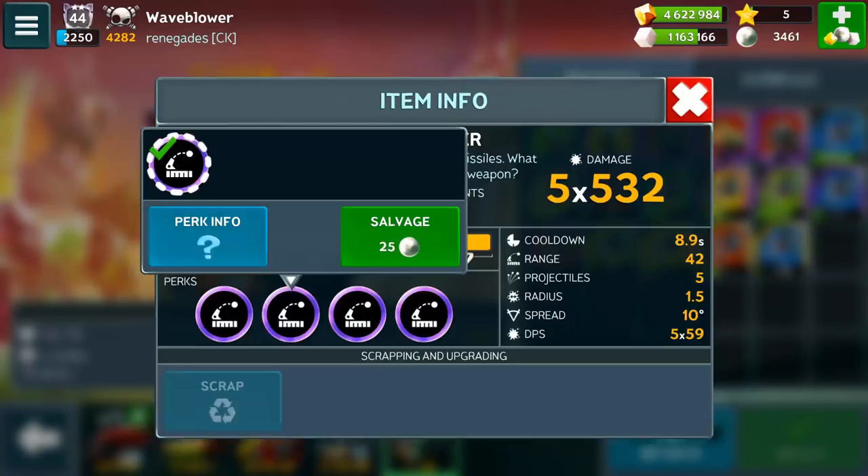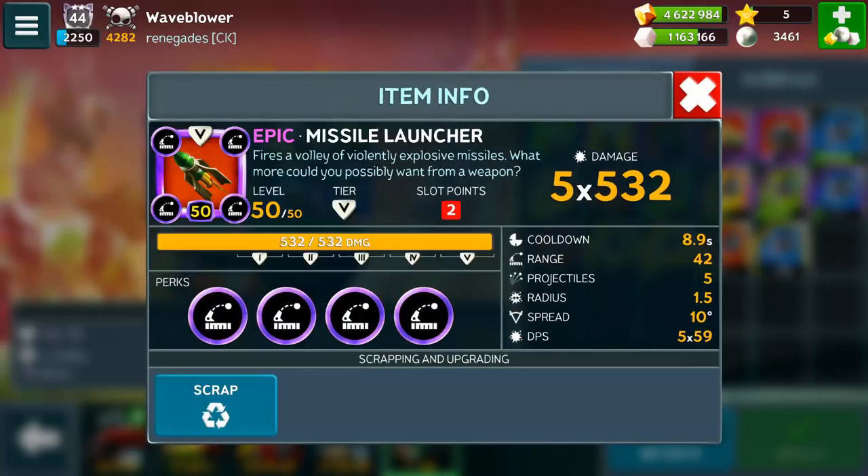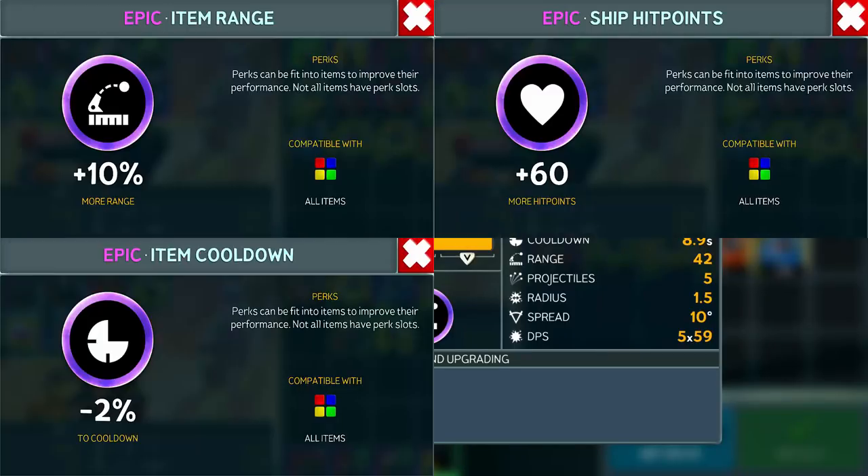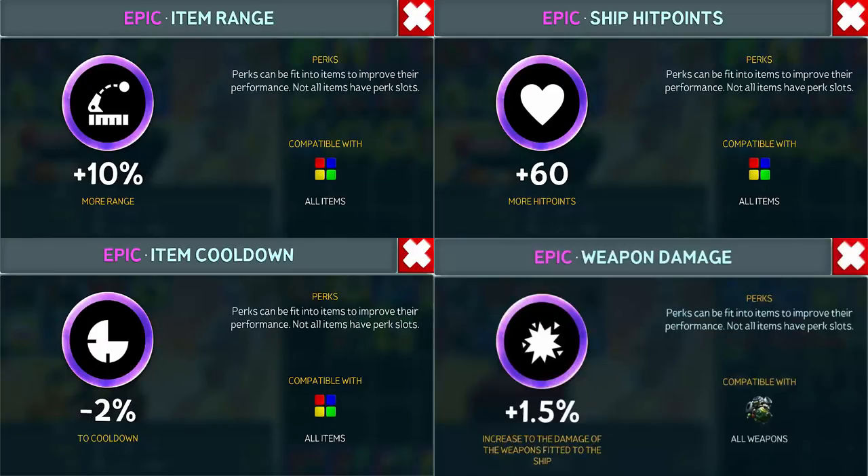The Missile Launcher has no perks specifically designed for it. The only perks you can equip are range, ship hit points, item cooldown, and weapon damage.